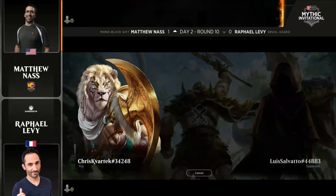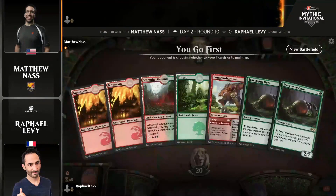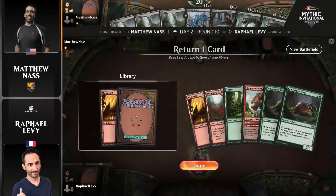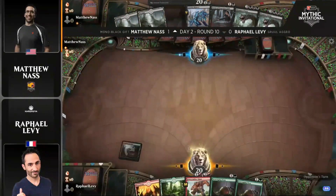I'm excited to watch this second and potentially third game unfold. Levy is playing Gruul Aggro, a deck that not many people are playing in this tournament at all. The Hall of Famer is looking to give some sincere beatdowns. Could have chosen Goblins or a bevy of other strategies, but decided Bonecrusher Giant, Scavenging Ooze, and the like were the weapon for him.